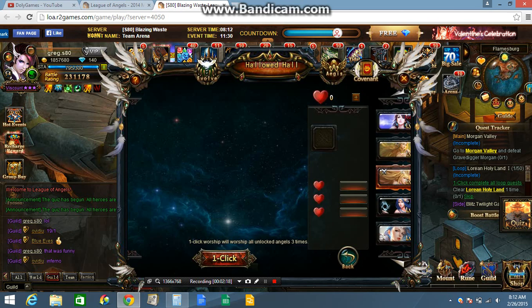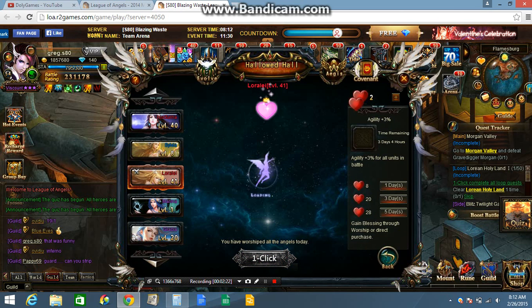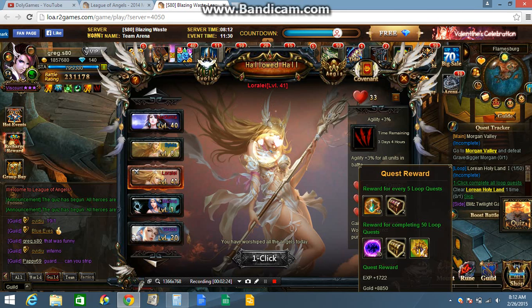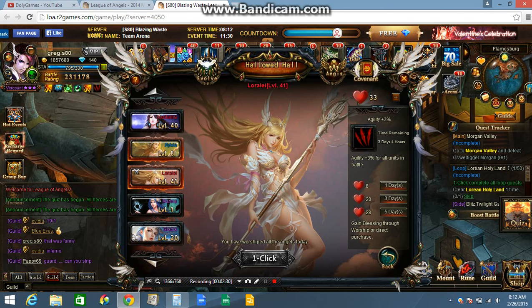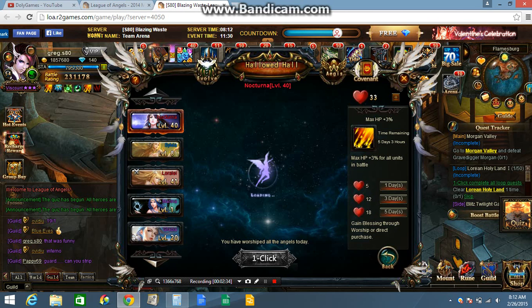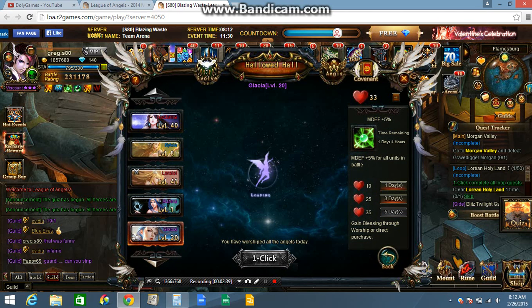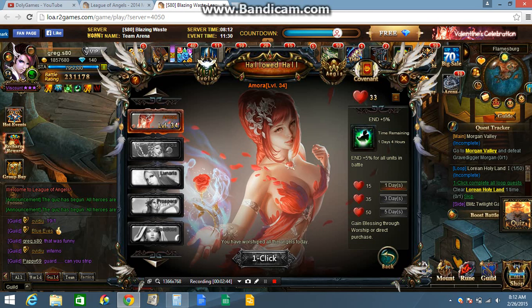And Worship can also give you bonus stats, but it won't last so long because they're both not long. This one gives you - I can't pronounce that word, it's so hard - Physical Attack 3%, Max HP 3% for all units in battle. Physical Defense 5%, Magic Defense 5%, and Endurance 5%.